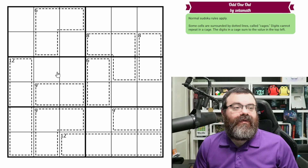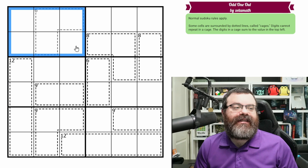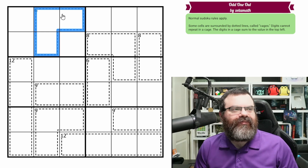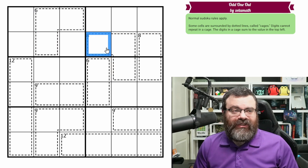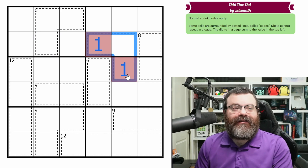Let's go over the rules to this one. We do have normal six by six Sudoku rules, so in each row, each column, and each two by three box, we are placing the digits one to six exactly once each. We also have these killer cages in the grid — a cage is this dotted line that surrounds some cells. Digits can't repeat in a cage.